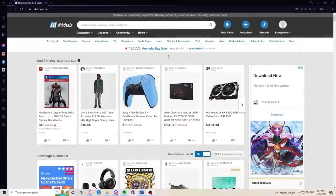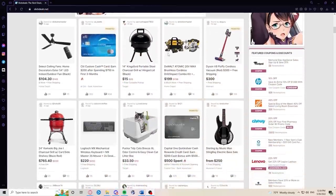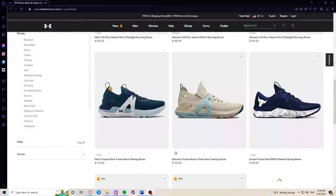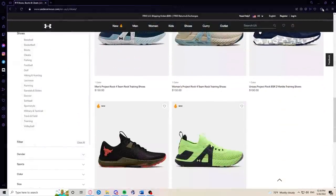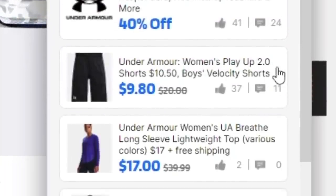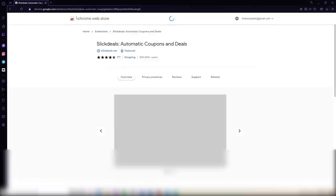Slick Deals is the eighth largest shopping destination in the United States with more than one billion visits annually, and it really shows on their website. I started working out again recently, so I've been looking at brands like Nike and Under Armour. Later today I'm going to be making a purchase from Under Armour because they've got discounted shirts. If you like saving money, click the link in the description right below the video.